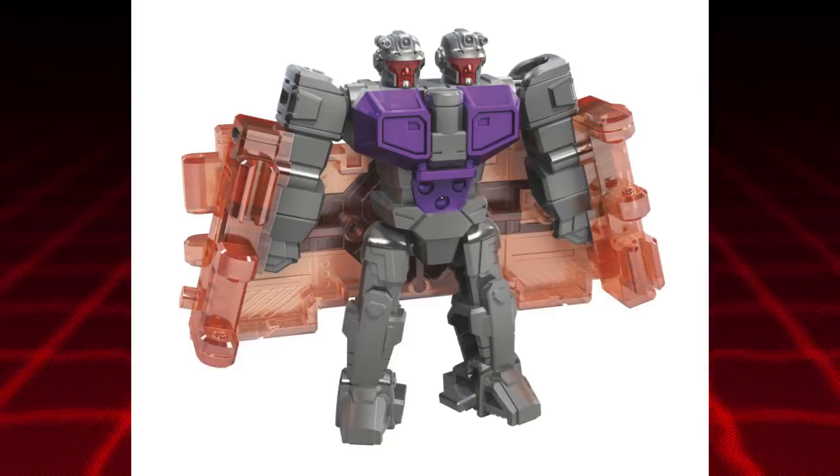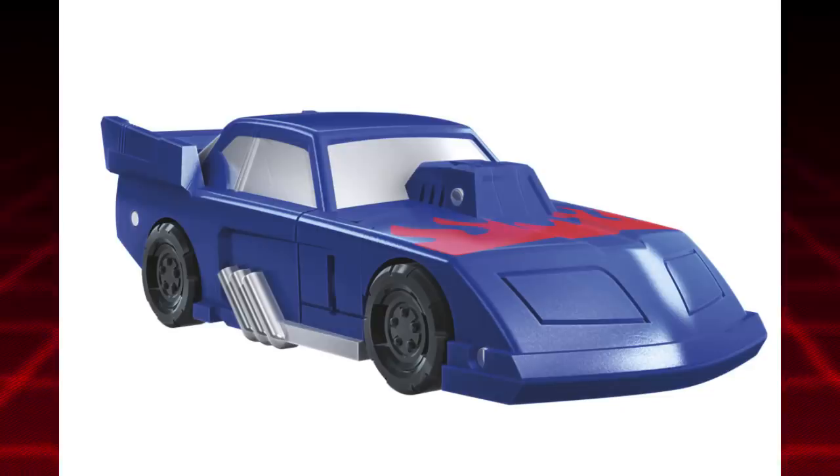Moving on to the Micromasters — we've got the Racetrack Patrol. The first one, I believe, is Groundhog. It transforms into something that kind of looks like a Pontiac funny car. It's got a little red flame paint application on the top. The original toy was more purple compared to this, which is more of a blue, but not bad — I even like the little pipes on the side. Pretty basic for a Micromaster.